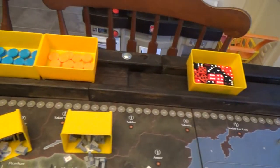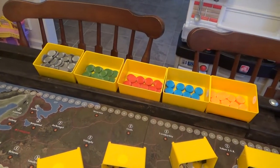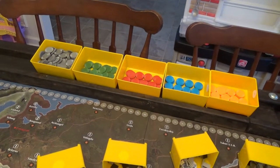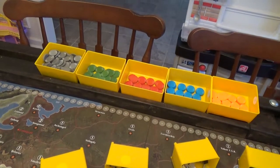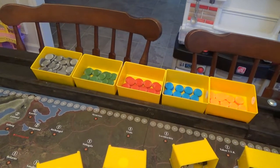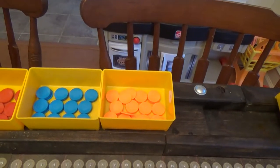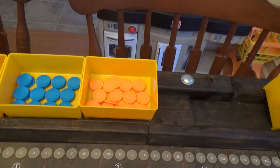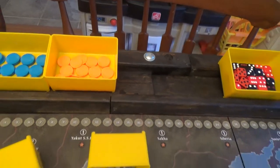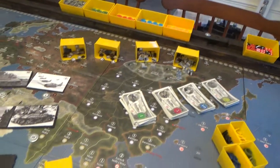We also have a tray of dice. For chips, we use the out-of-box color scheme: gray is one, green is three, red is five. We also got some chips from Historical Board Gaming — we use blue as ten and orange as damage tokens, where each damage token is minus one. Everything works out pretty well for us.